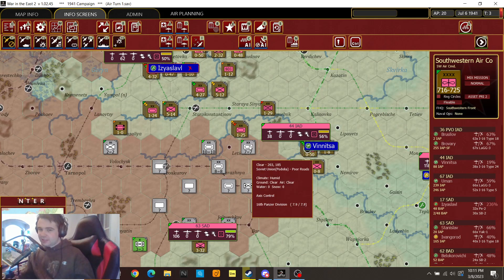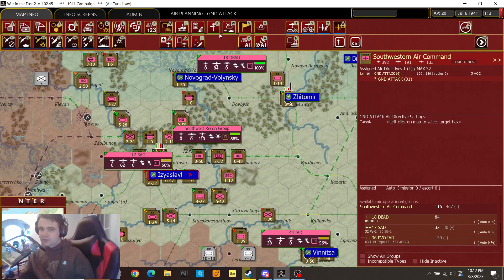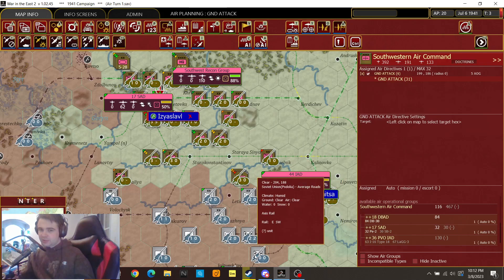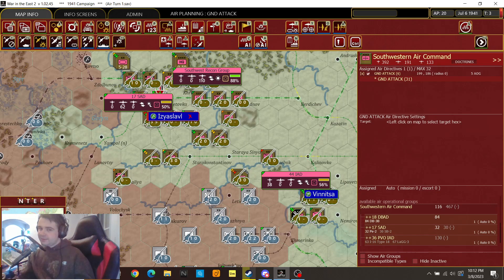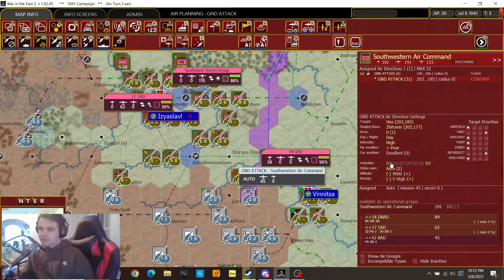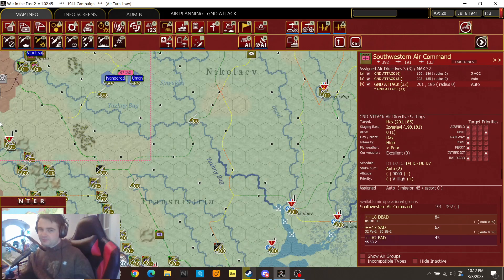We know the 16th Panzer is at least a little bit more worn out, so that's probably one of our first targets here. I'm a little interested to see how much flak he has — two — so they both have two. This guy has zero, oh that's because he's a separate brigade. We'll do high intensity for half the week. Confirm. And we'll do another mission — high intensity — for the rest of the week. Confirm. And that's, frankly, all we can do down there.